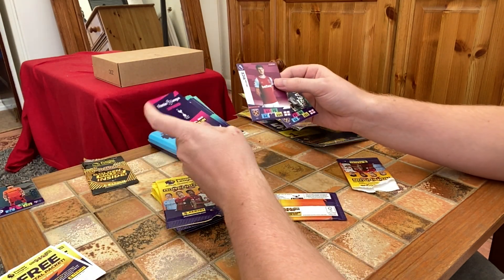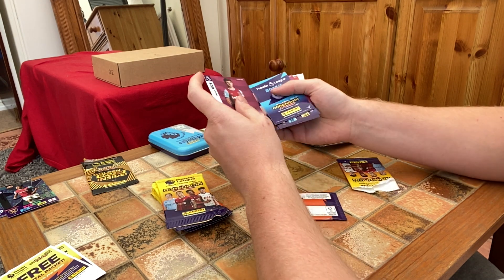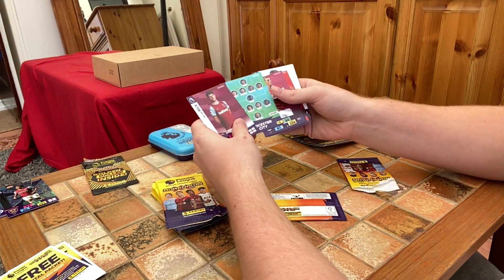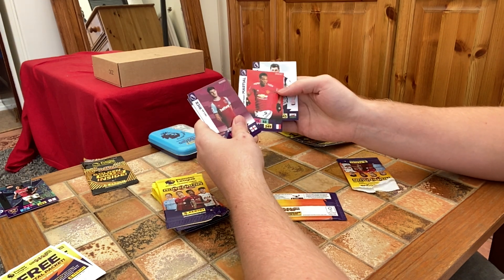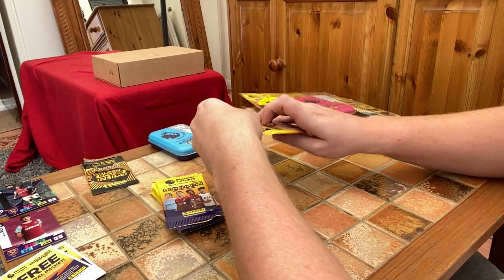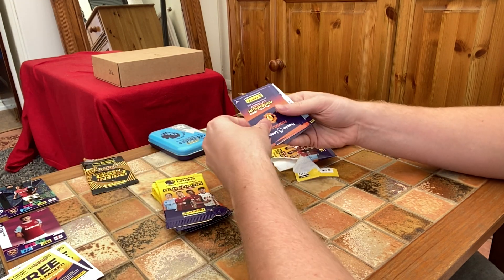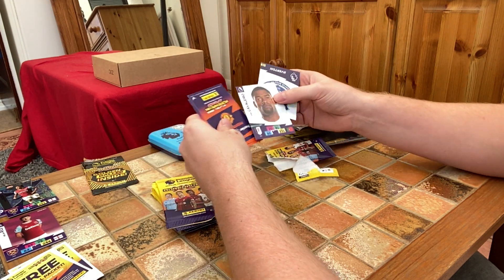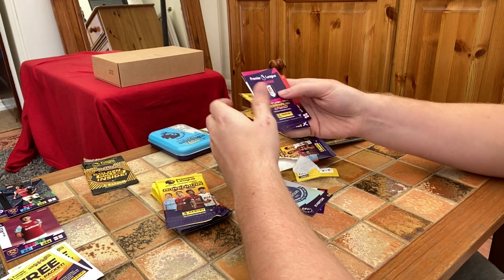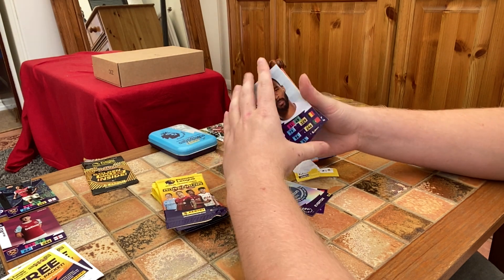Oh very nice — we've got a Game Breaker Mark Noble. We've got a Declan Rice, a line-up card for Leicester, Chris Wood, Anthony Martial, and a Ben Davies. That's the base cards — really nice there.